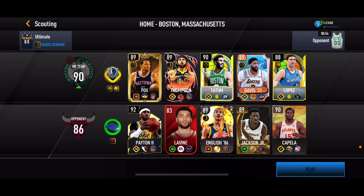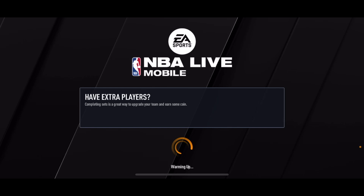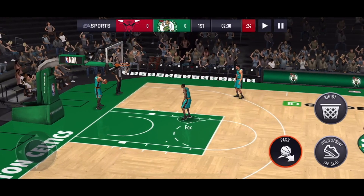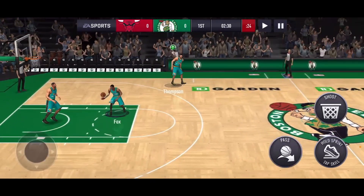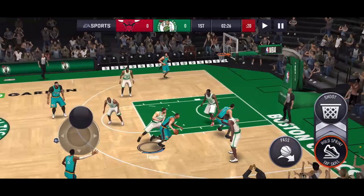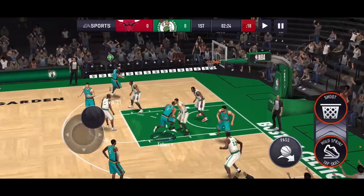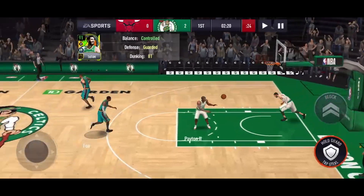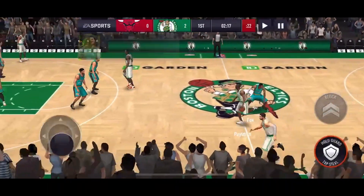For our first match we get a matchup against an 86 overall — this is a multi-year lineup, pretty much like an 89 overall. I did play one game with Jason Tatum yesterday and let me say, he's an absolute beast with a crazy dunk package. We're gonna take Tatum to the paint — look at that, Tatum already right off the bat with a crazy dunk, starting off with a quick 2 points.